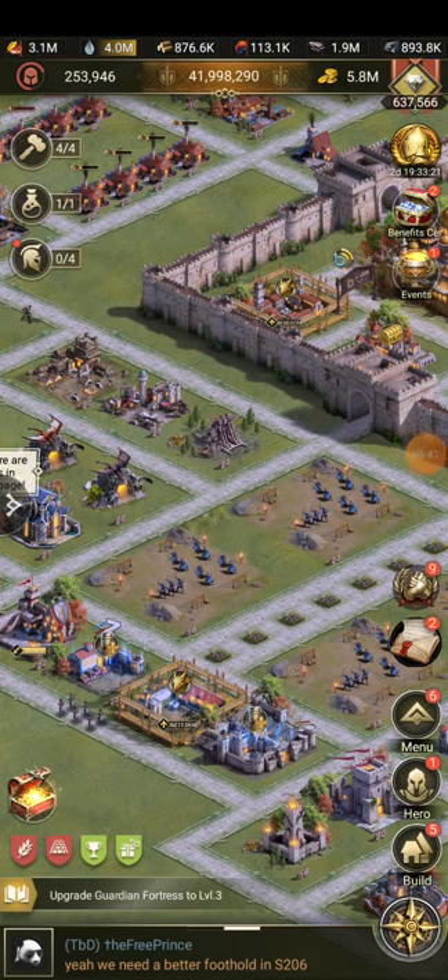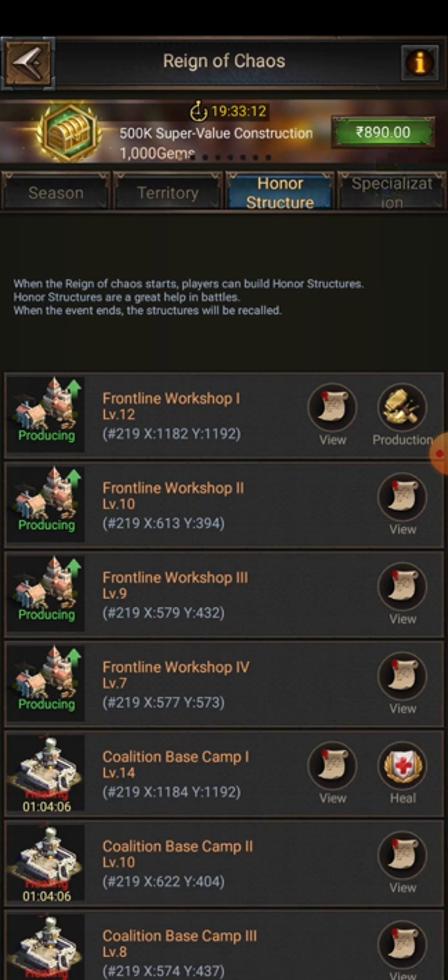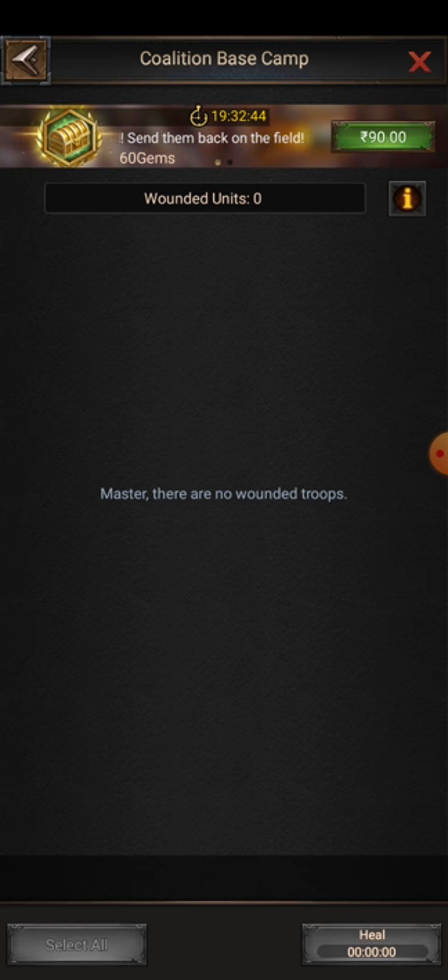If you focus on all these things, you can move greatly ahead. Now, my last tip is about healing troops. Don't heal all troops at once — only heal those troops that can be cured within eight to twelve hours. Some troops take one or two days to heal; leave those. Heal only the amount you can recover within eight to twelve hours so those troops can go back into battle quickly.